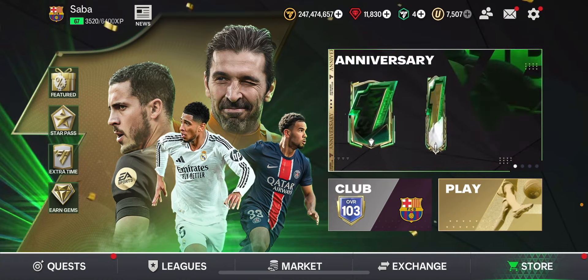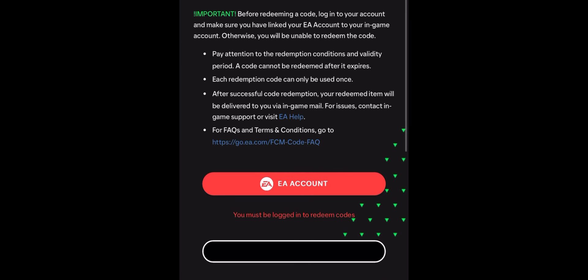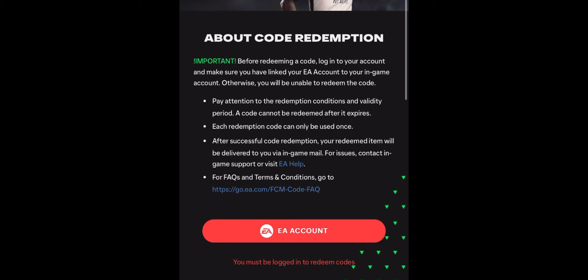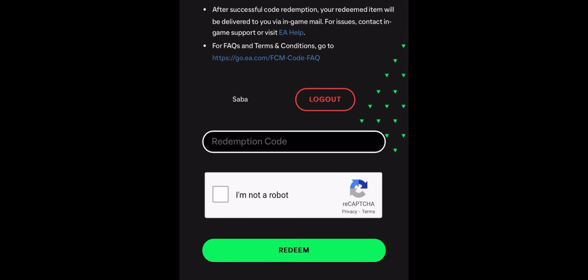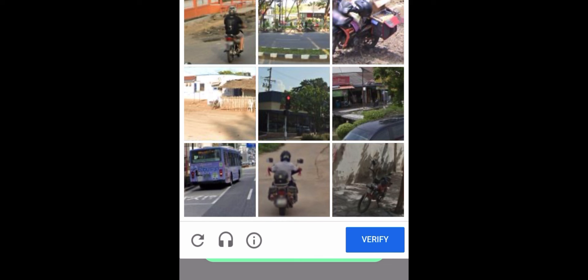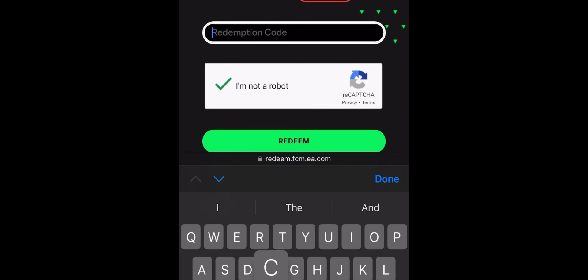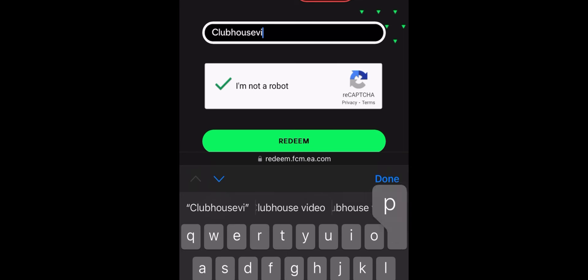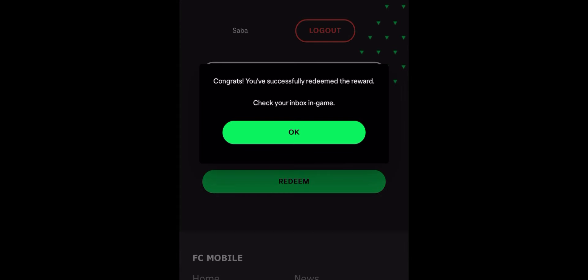Let me get into the FC Mobile website and redeem my code. Here we are on the site - if you don't know how to get to it, I'll put the link in the description, and if I forget, comment below and I'll add it. I just need to click on my account, which pops up because I'm already logged in, and then complete the 'I'm not a robot' CAPTCHA - finding motorcycles. There we go, verified.